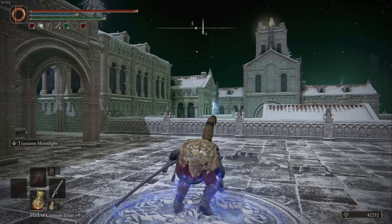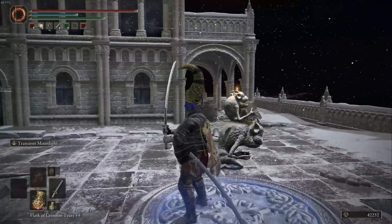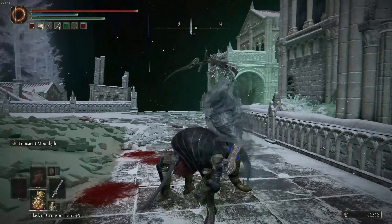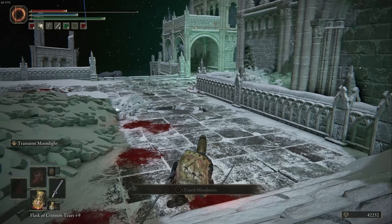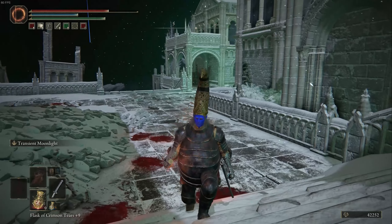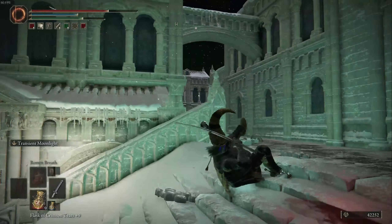When you get here, you're going to have to go into the evergaol of Ordina Liturgical Town, which is basically the shadowy nether realm version of the zone. When you get in there, you're going to have to find four different candles to light, and that actually isn't very hard — there's a little bit of jumping involved.